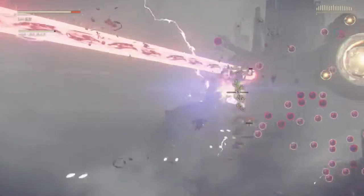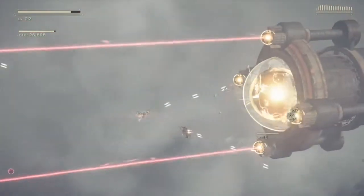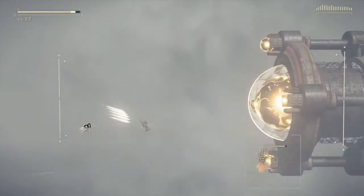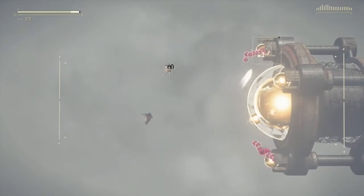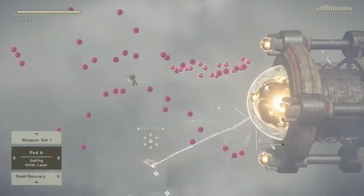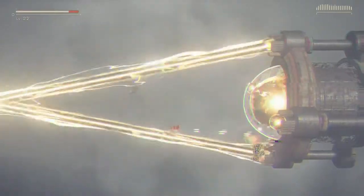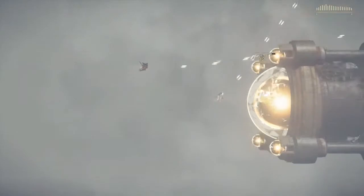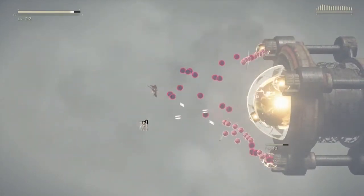Simply take out all the stuff until we get back here. I'll switch to the bombs. The way this works is it's going to rotate around, and we need to attack each target as they come around to us. And slowly take out these as they become available. This is why this can take quite some time.